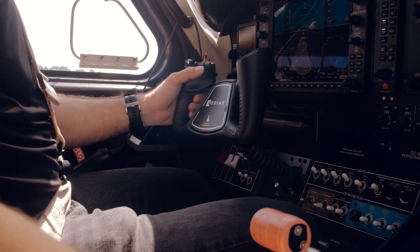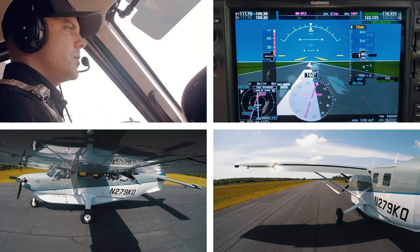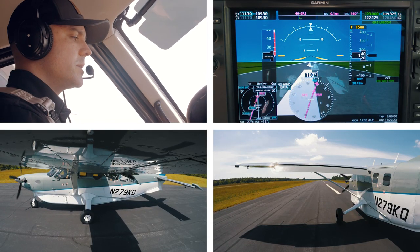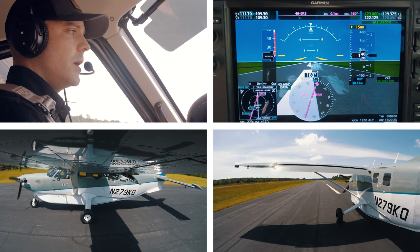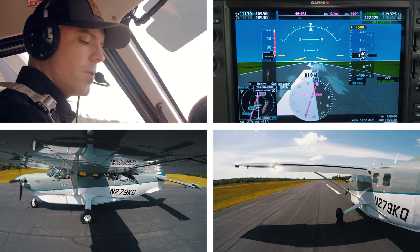For the short field takeoff, props are set at 20. We've got the high idle, props full. What we're going to do is rotate — it'll probably be about 60 to 65 knots — and we're trying to get over that imaginary 50-foot obstacle, so our initial climb out will be about 74 knots.